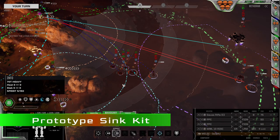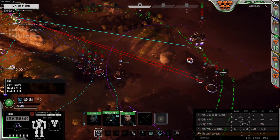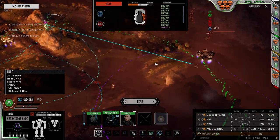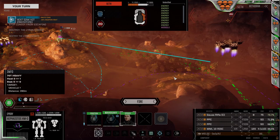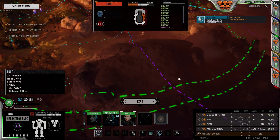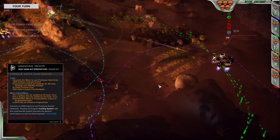First up is the Prototype Sync Kit. This is the absolute gold standard for Sync Kits, and it's such a unicorn that I put it first on this list. It provides a 30% reduction in weapon heat for equipping, and additional syncs only take up a single critical slot, on top of giving you extra weapon heat reduction.